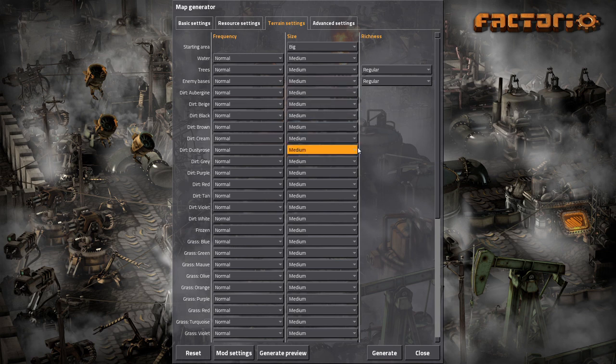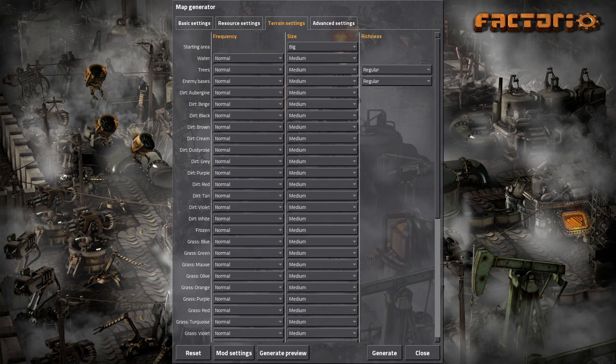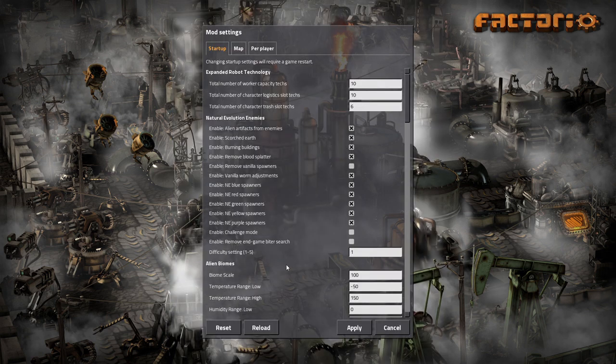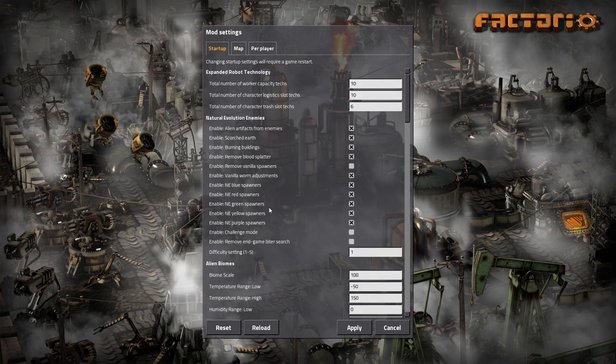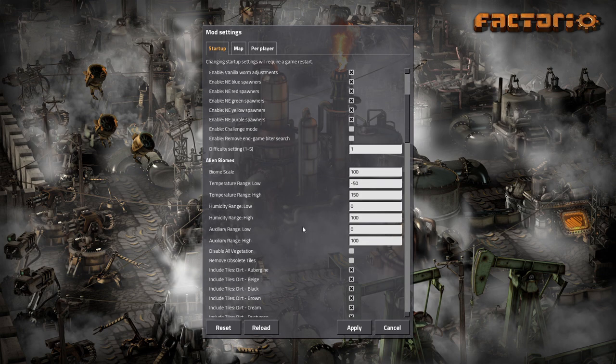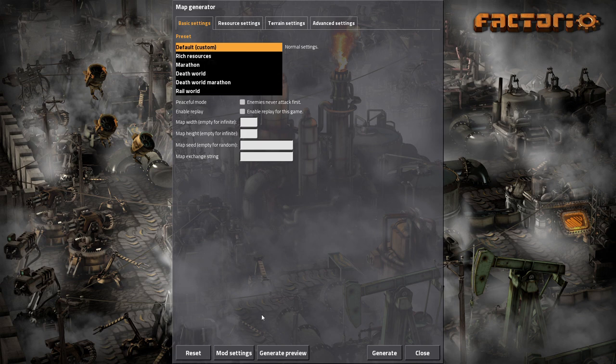There are a lot more settings here - we're just going to leave everything to default. With the map mod settings I didn't change anything either. You can see we are going to be playing with the Natural Evolution Enemies mod - I didn't change any settings, we'll just leave it as is. I've never used it before, so let's see how the aliens are different in this playthrough.